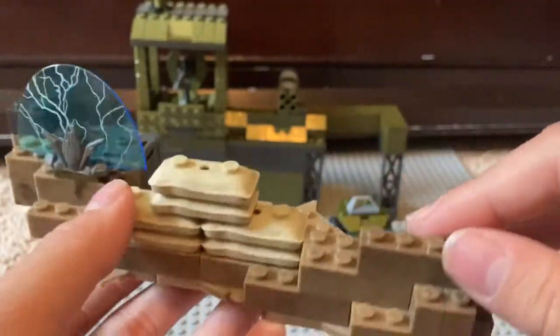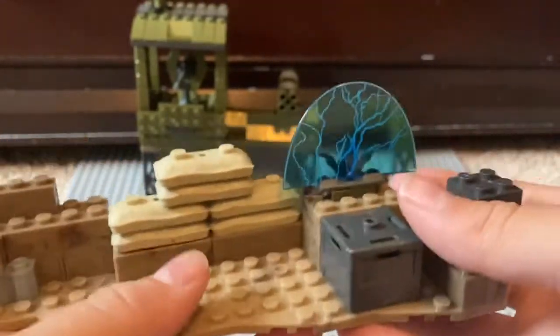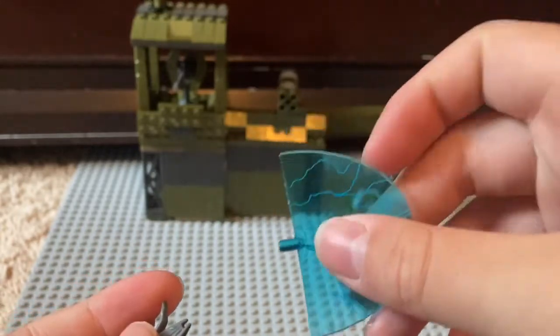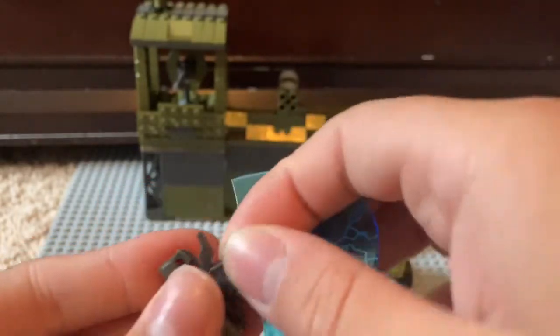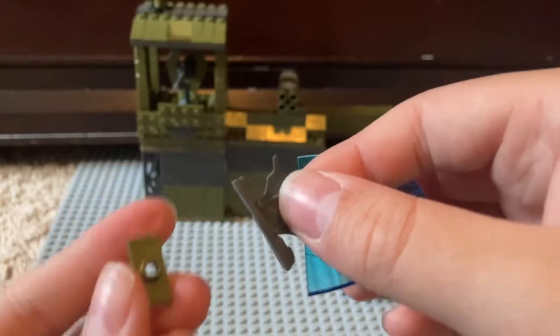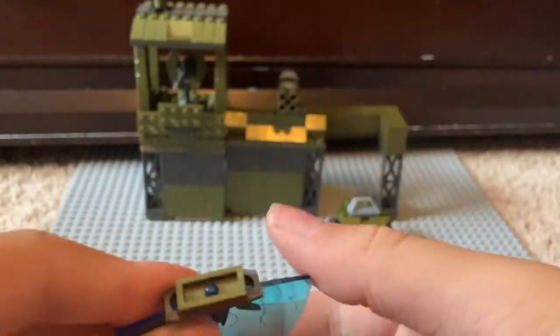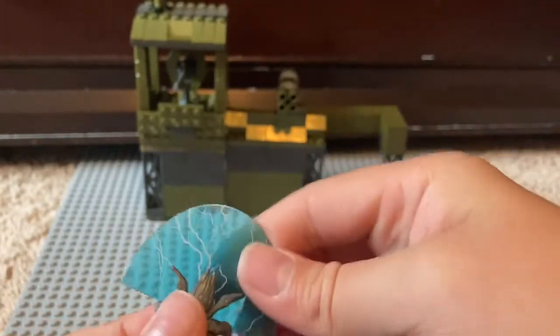I built this little sand-type battle area with some of the pieces — I built this entire thing using all the pieces. Here's the back of it. There's this little energy thing which is really cool. You just pop that off — it's hard plastic — and there's this gummy-type plastic with a one-by-two piece with a hole in it that you just stick there. It's a really cool piece I haven't gotten before and I really like it.